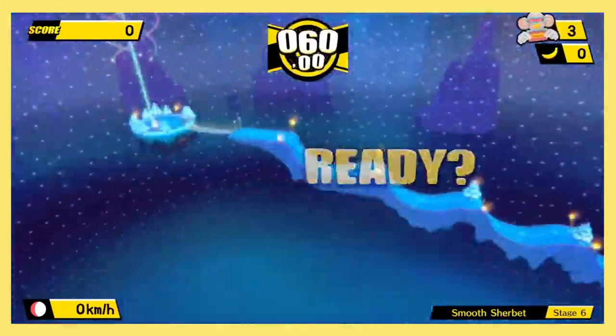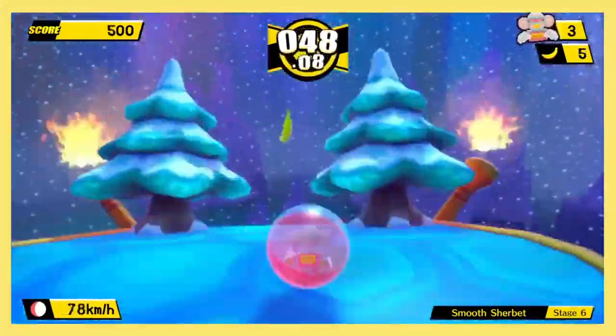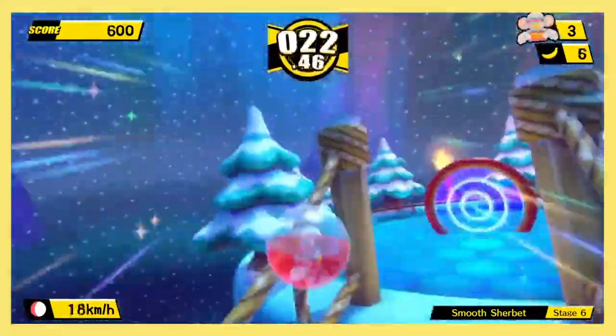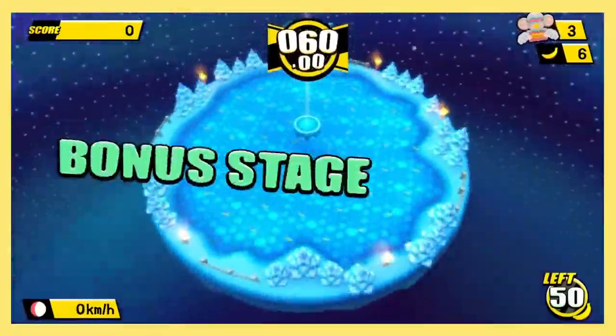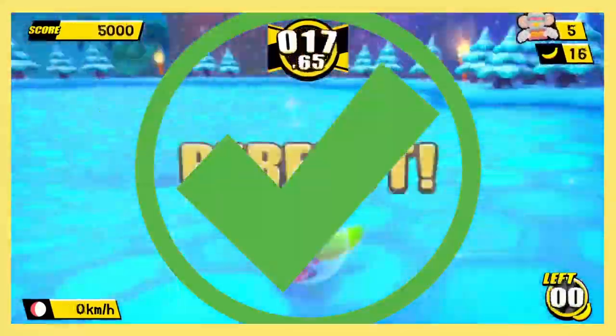Stage 6 is a breath of fresh air compared to the abomination of the previous level. After you get over the rolling hills, be mindful you'll need enough speed to make it over the bridge. The bonus here is actually really easy — basically a repeat of the first world but in a bowl shape.